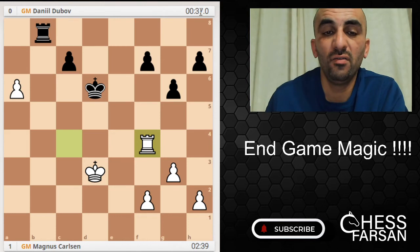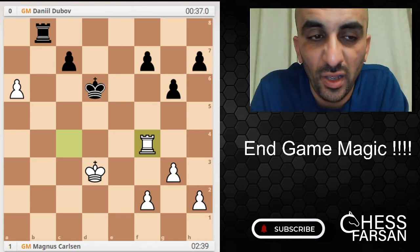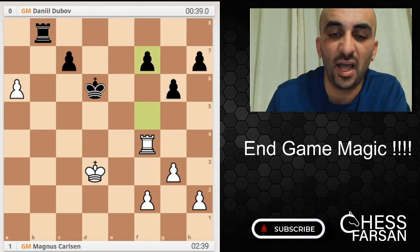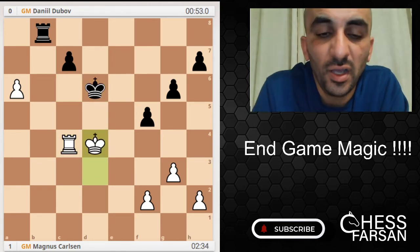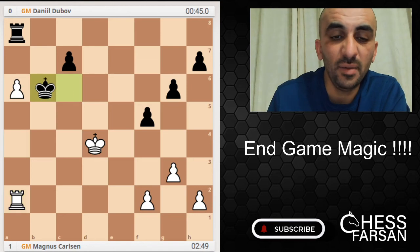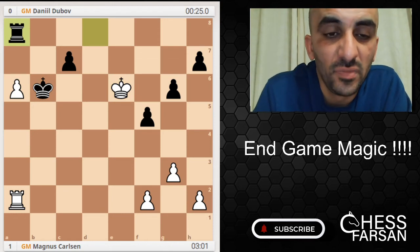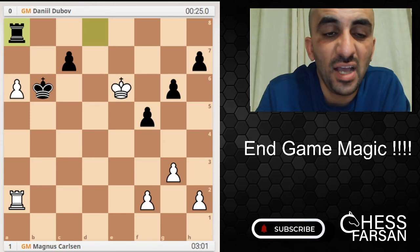Dubov has only 37 seconds, which is very very low time. Magnus has 2 minutes 39 seconds — almost five times more than his opponent. So he's trying to manipulate the game by the time. a5 check, check, check, King d4. Magnus is improving his game slowly. Rook a8, Rook a4, King c6, Rook a2, King b6, King d5 check.